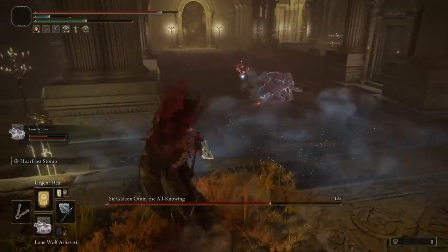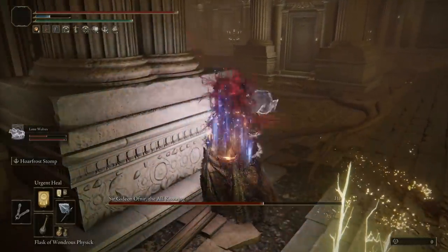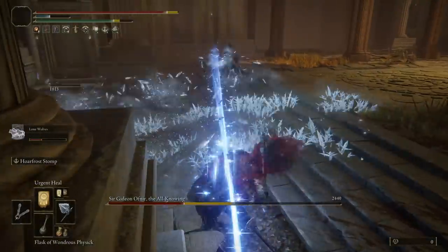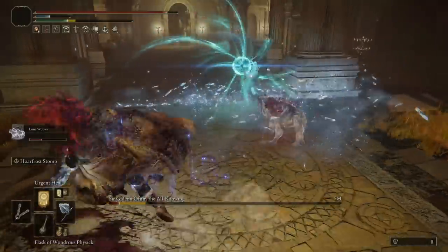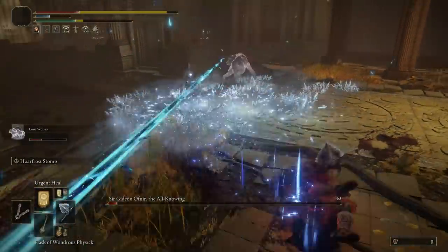The Frost Stomp in particular deals damage in two hits, and frost damage accumulates then triggers a big burst once enough has built up. This applies to almost nothing in the game is resistant to frost, and you can deal a ton of damage very quickly. This was integral to how I beat many of the in-game bosses. The Ice Rind Hatchet itself can be found near the Glintstone Dragon in Lake Liurnia — you pass near that dragon for the main quest anyway, so it's easy to find early.